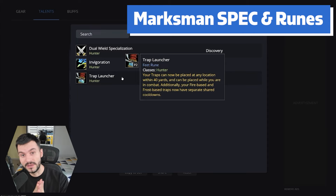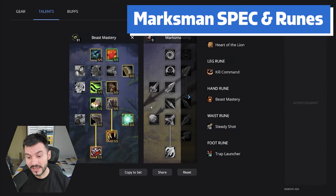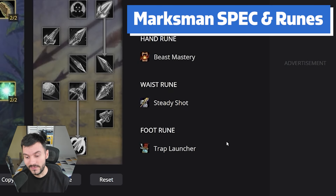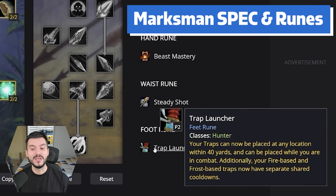Trap Launcher is a new rune that can be very good for hunters, especially in burst. Traps can now be used in combat and can be placed at any location you want. The Frost and Fire ones have separate cooldowns. If you need more mana, you use the Invigoration rune. If you want to burst more damage, you use the Trap Launcher.